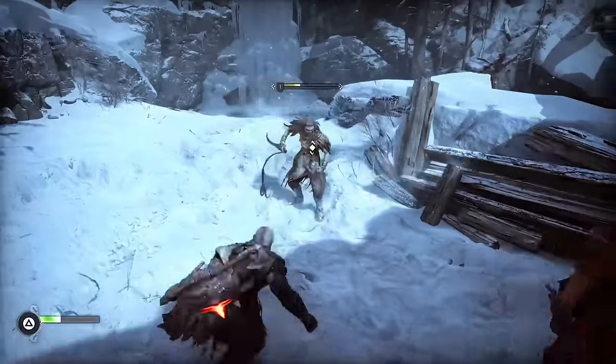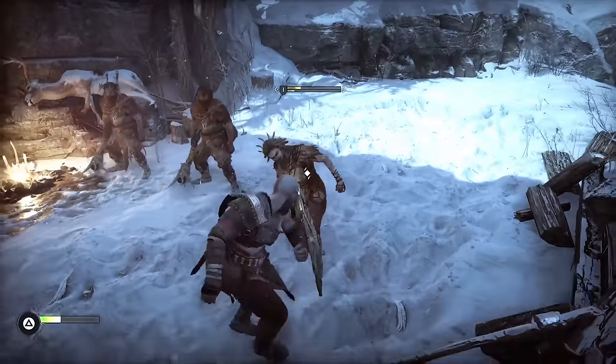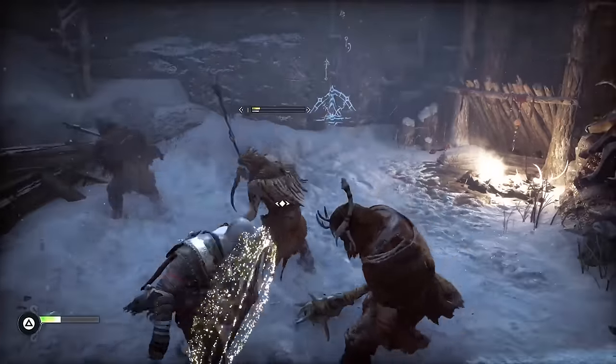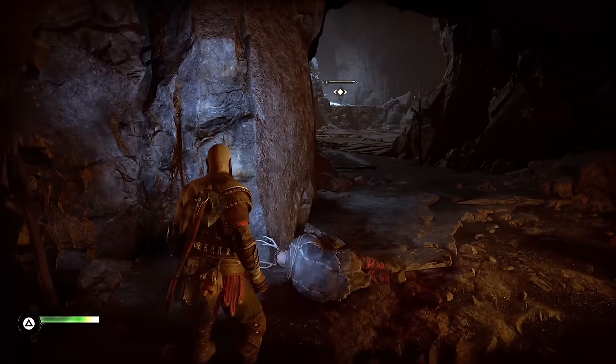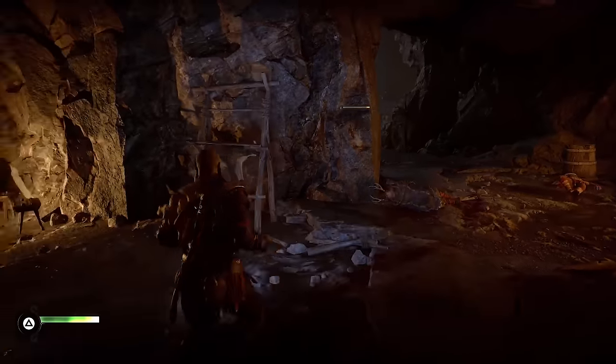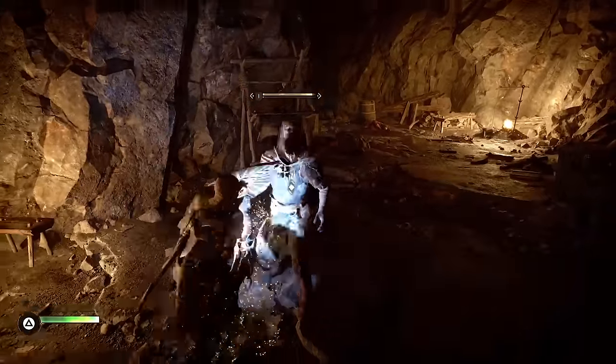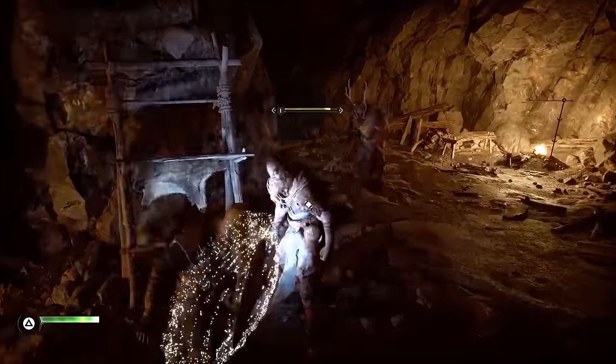Basically every enemy in the first few hours of the game takes absolutely forever to kill because the shield you start out with is about as useful as a knitted condom and does the teeniest weeniest amount of damage possible. After taking an embarrassingly long time trying to kill the first group of enemies I had to come up with some big brain tactics, starting them out one or two at a time so I don't get overwhelmed.